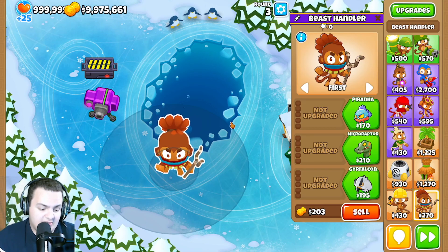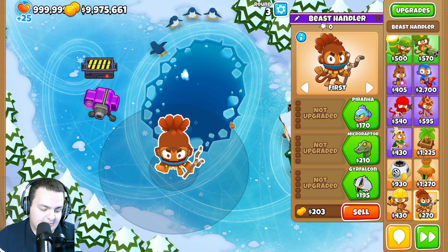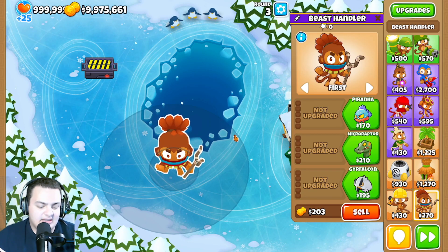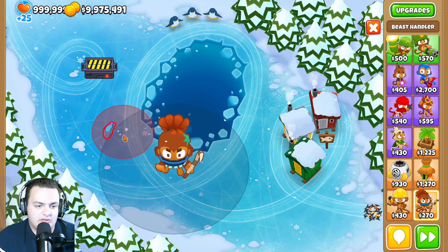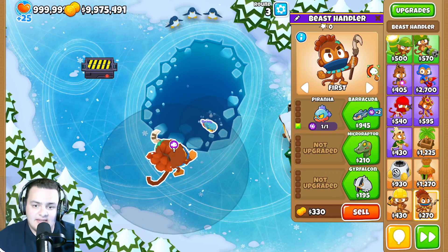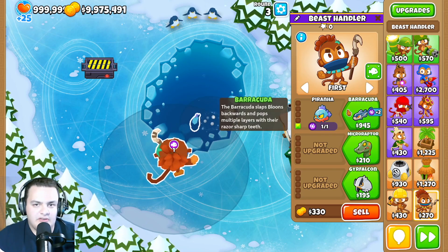The beast handler has had some pretty drastic changes across the board. First, there's now a beast reposition cooldown set at 5 seconds, since players were repositioning so frequently.